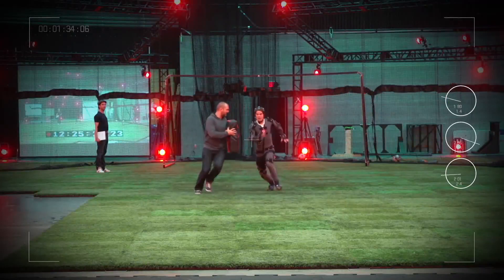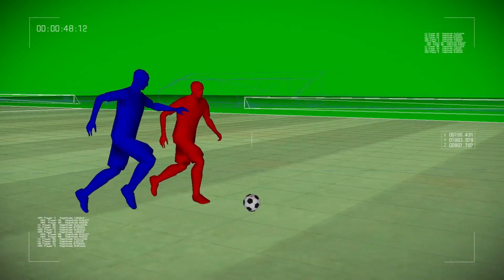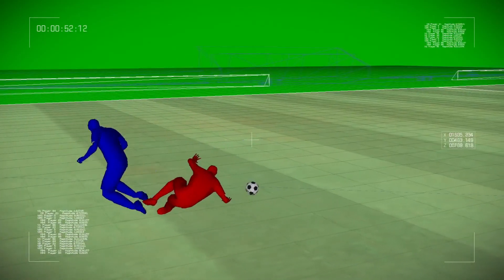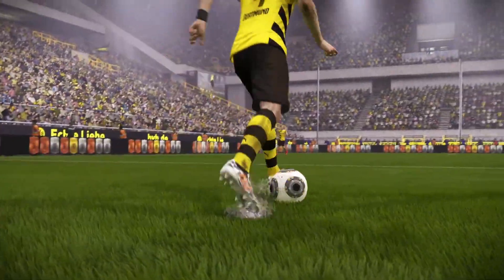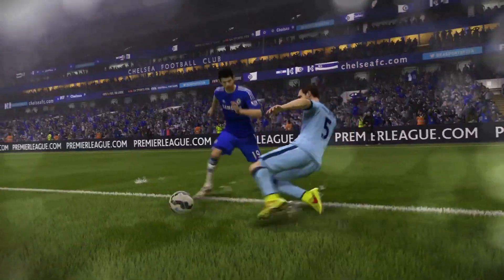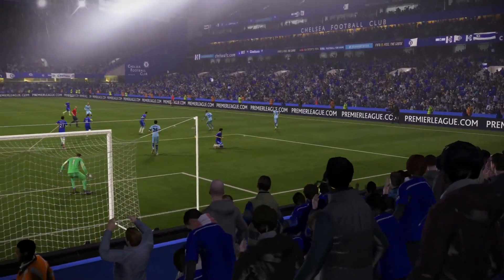Off the ball, man-to-man battles transform the way you compete. Players now use full-body defending to separate their man from the ball, while possession tackles will allow defenders to keep the ball close to their feet after a successful challenge is made. New shoulder barges, shirt pulling and big ball physics make dispossessing your opponent more physical and rewarding than ever before.